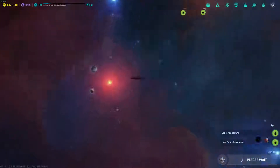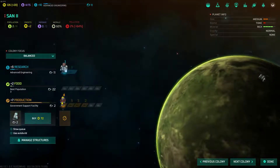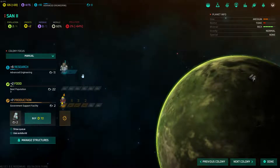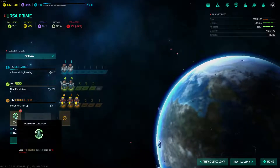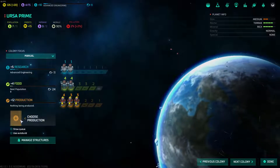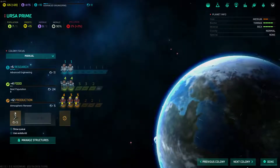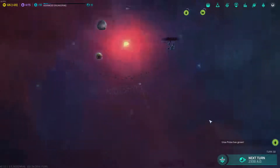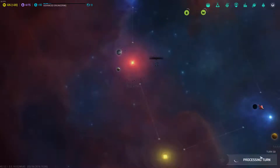We got a pirate fleet near Koloth. Sand 2 grew. I'll leave him on research for now. We've got all the pollution reduced there, so I'm going to stop that and start making an Atmospheric Renewer, which will help with our pollution problem in general. Ursa Prime grew as well, which is good. Next turn.